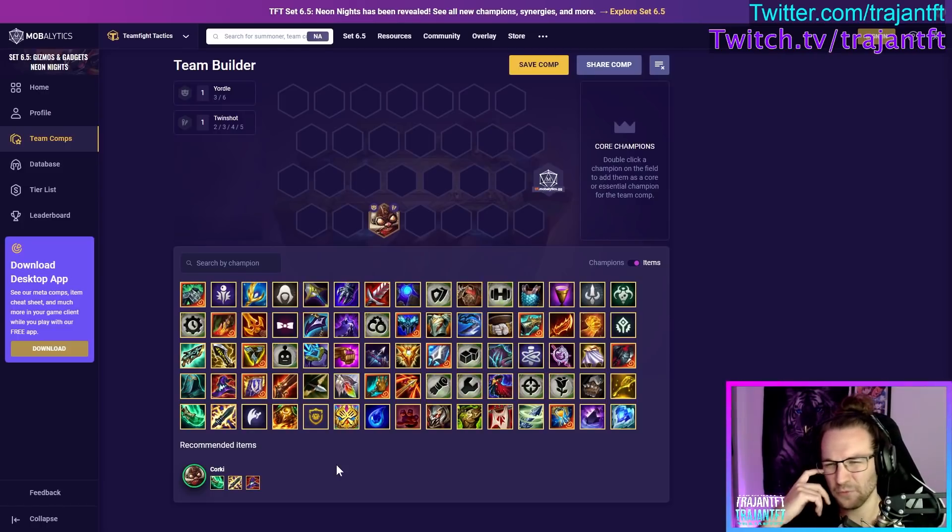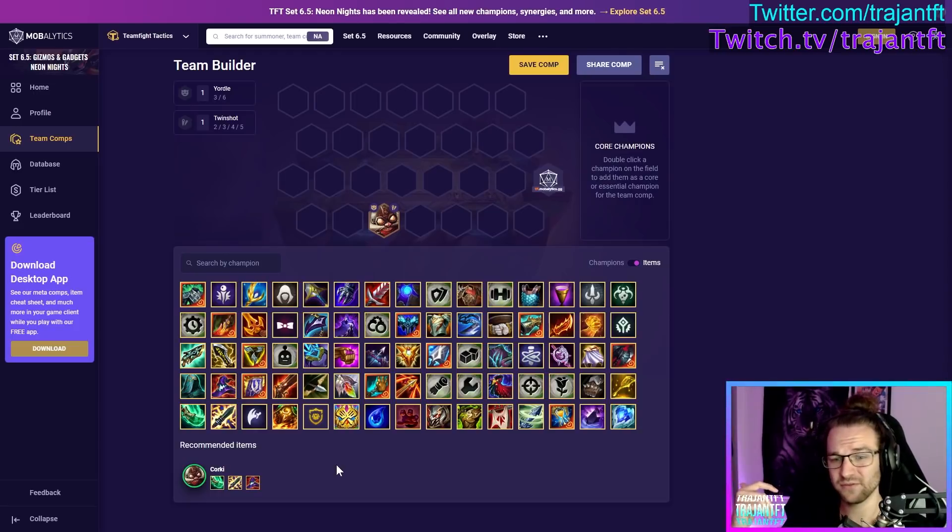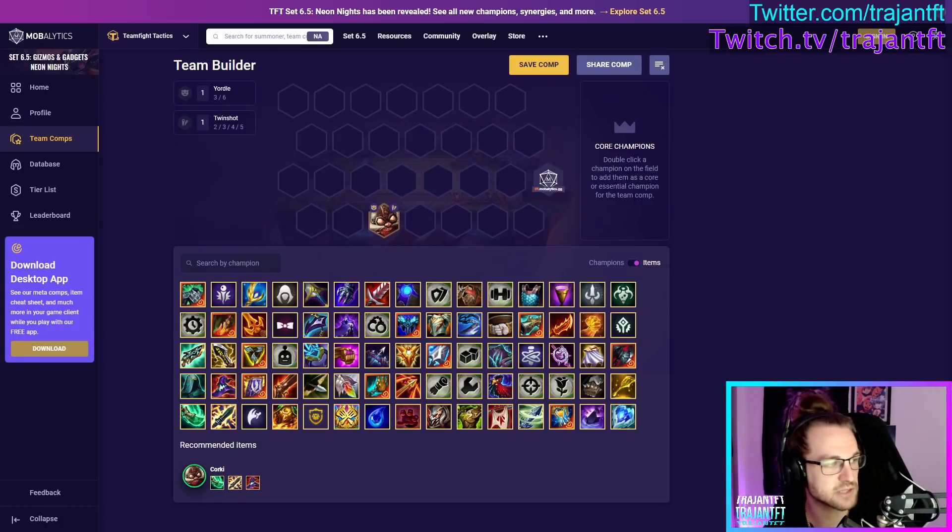Jeweled Gauntlet is probably a very strong item on Corki because he will deal some decent AD damage from Twin Shot auto attacks. Rageblade could be very strong as a mana amp item since he has Twin Shot and can scale it well. Since he is locked to hitting frontline, Giant Slayer is very good, as is Static Shiv on a supporting unit, or Ionic Spark on your frontline — because Corki is locked to hitting frontline so you want to get through it quickly.